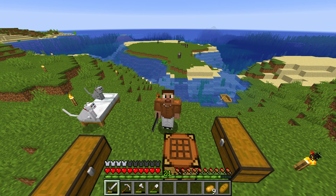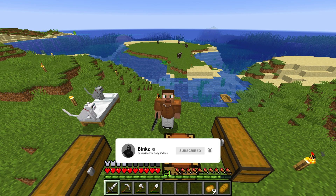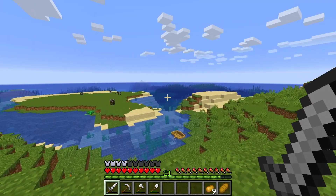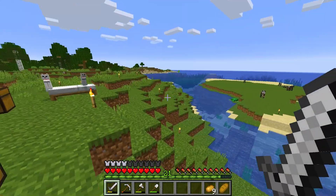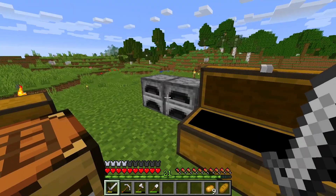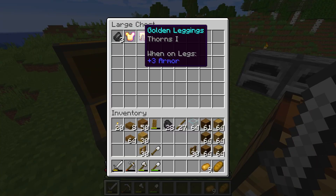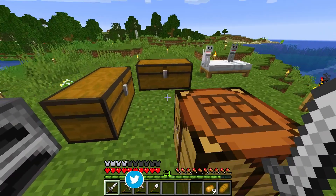Welcome back to a brand new Minecraft series! Today we are building our first ever house. Off-camera I did a lot of wood cutting — got a lot of wood, found some spruce logs, went across the ocean past the glaciers to a little island that had all spruce. I also found a little abandoned ship and two pieces of armor: Curse of Vanishing and Thorns — pretty cool.